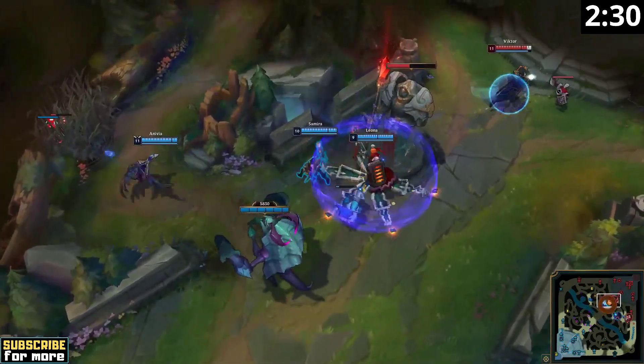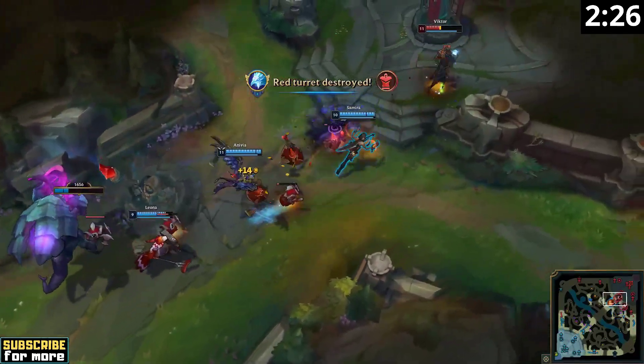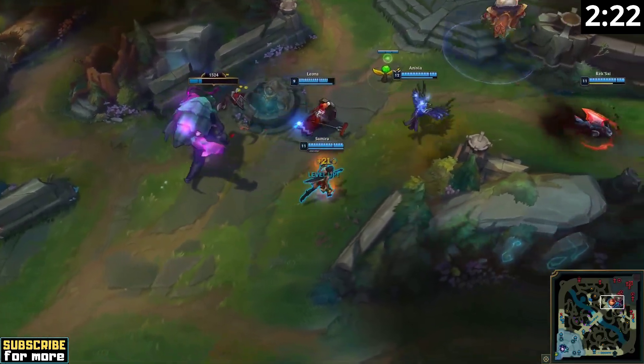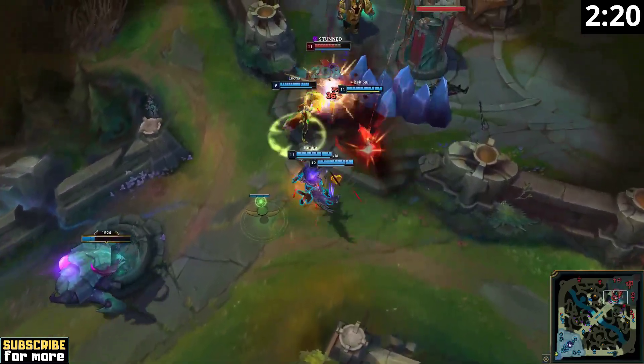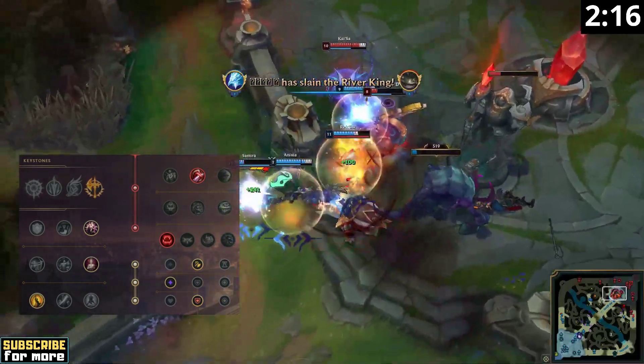This means you will take a lot of damage, since every single enemy champion will start to focus you instantly when you get close. Samira's runes and item build are designed to allow you to survive this enemy counterattack long enough to kill them first. Hence you go for Conqueror, Presence of Mind, Legend Bloodline, and Coup de Grace, with Taste of Blood and Ravenous Hunter secondary.